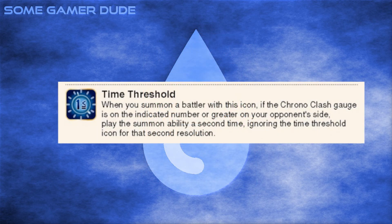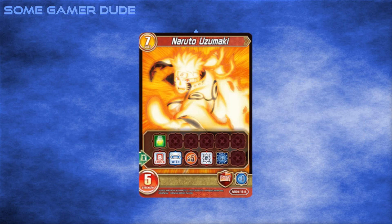In addition to Transform, we have Time Threshold. Time Threshold is indicated by a blue time circle with a value and an equal-to-or-greater-than symbol. It's attached to enter abilities, and if you give your opponent that much time or more, you get to use the ability a second time. There's obvious and great synergy with Transform — bounce it, use two more enter abilities for maximum value.